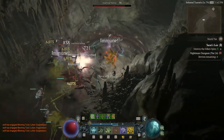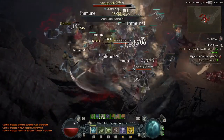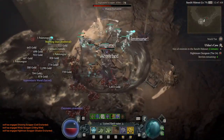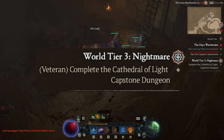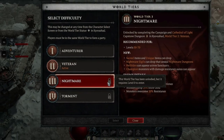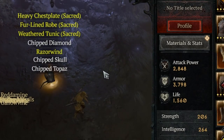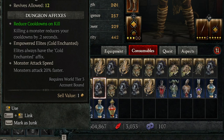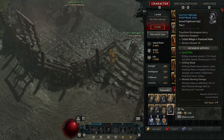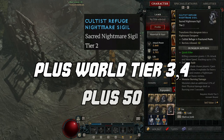In this video, we'll cover everything you need to know about nightmare dungeons: how nightmare dungeons work, why you should do them, which nightmare dungeons are the best to farm, and tips on how to clear nightmare dungeons more efficiently. To get into nightmare dungeons, you'll first need to get to level 50, clear the capstone dungeon, and transition into world tier 3. I recommend getting your first nightmare sigil from opening whisper caches. Using a nightmare sigil in the consumables tab will transform a normal dungeon into a nightmare dungeon.